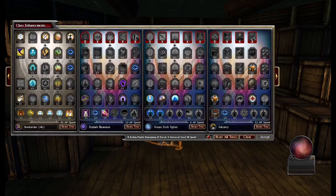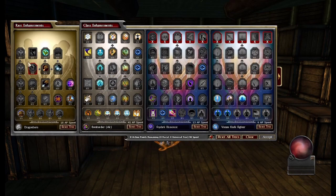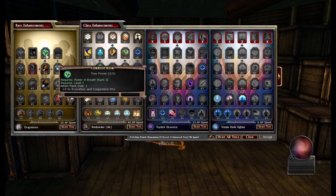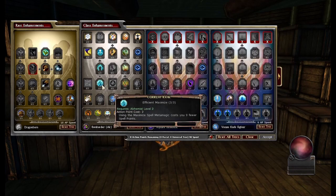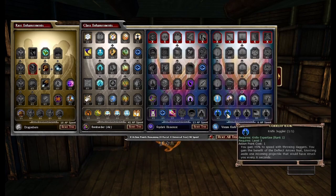Okay, so for enhancements, I have 90 to spend. If you don't have as many as I do, you can just take points out of Falconry. I have 18 spent in Dragonborn — basically just take the breath attack, anything to get True Power, and to trade call and acknowledge. The rest is kind of just there. In Bombardier, we spend 41 points just to get the capstone and elemental weakness for cold. Everything else is just crit damage, Int, or Efficient Maximize. I do take Magical Subtlety because it's free threat reduction. I spend 13 points in Fade Art to get Color Spray, you've got my back, and an extra Int.